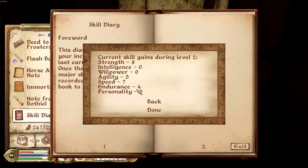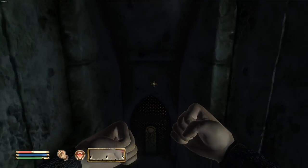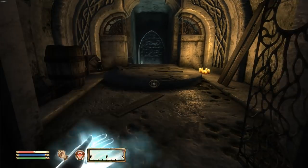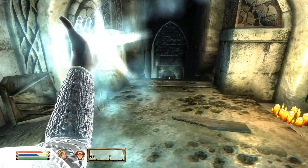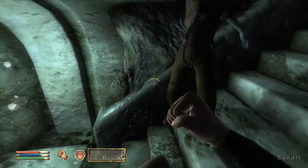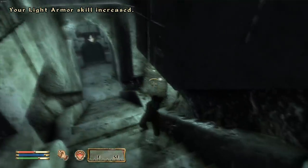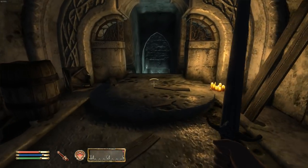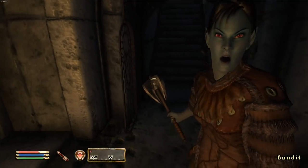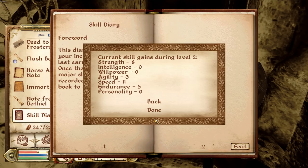We have speed up to seven and strength up to eight. After that I'm just going to get my endurance up to ten, and I think that's three fives - that's how this game works. People aren't sure because Bethesda doesn't tell you. This bandit is very tanky for some reason. Our light armor is going up very fast because we're taking a lot of hits. I've decided to take out my sword because hand-to-hand is taking too long.